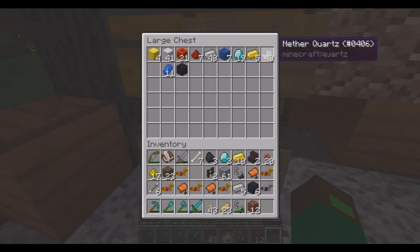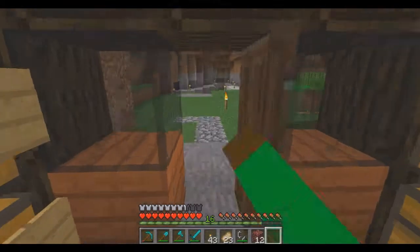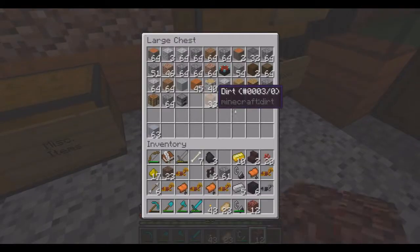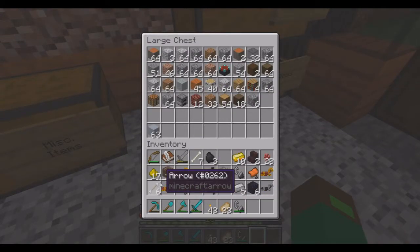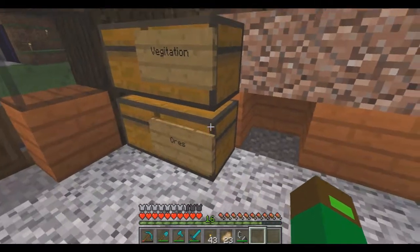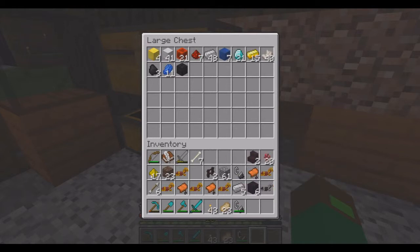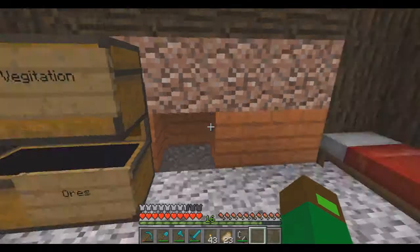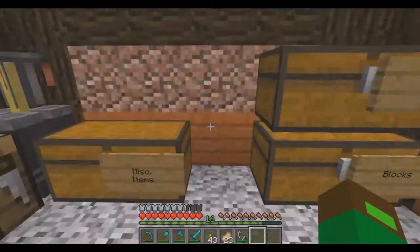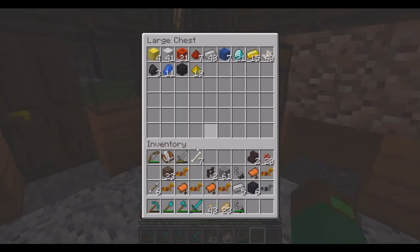I'm probably not going to make smooth versions of the blocks — I feel that's a waste of materials. So, like I said, today we're going to go find a horse since we got the saddle. I'll go to the area with the horses, get a bunch of sugar, and we will go get some horses.